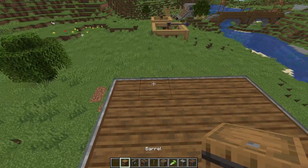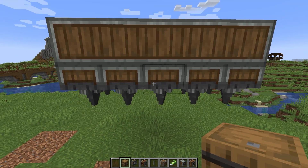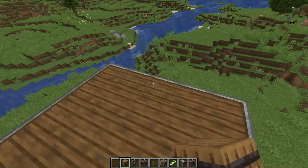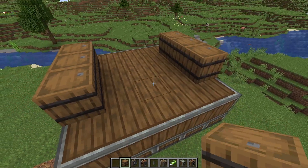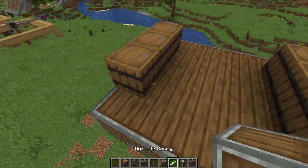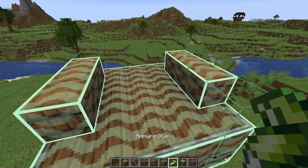The next thing you're going to want to add is storage of some kind. Whenever a moving contraption breaks a block using a drill or a plow, if there's some kind of storage on the moving contraption, it will automatically put items into that storage. So I'm going to put some barrels on top. You don't actually have to have them extruding out — you could have them be part of the platform. Just like the drills, you're going to want to glue these barrels down onto the platform.